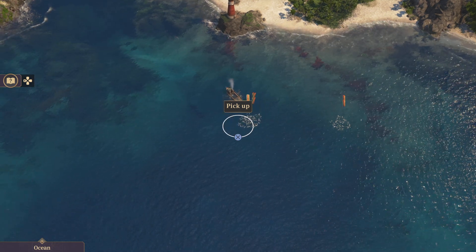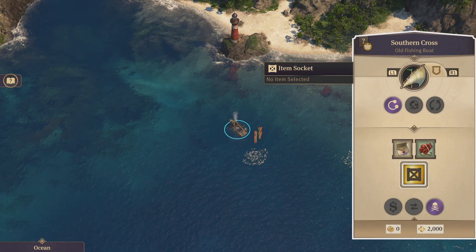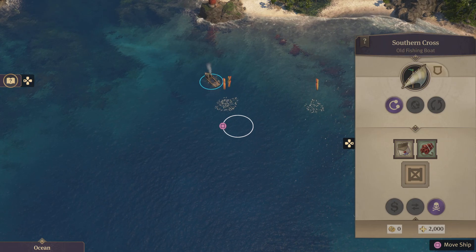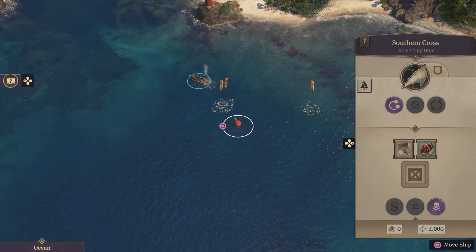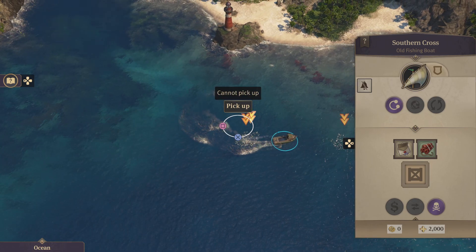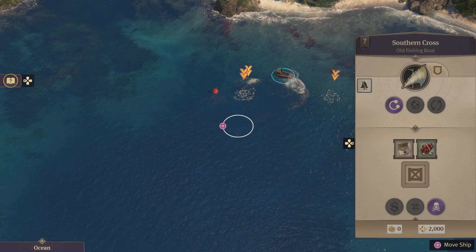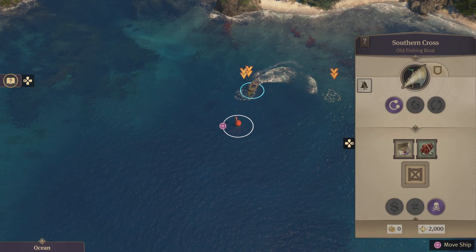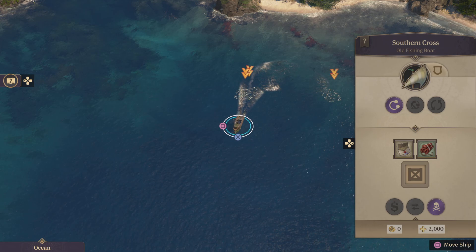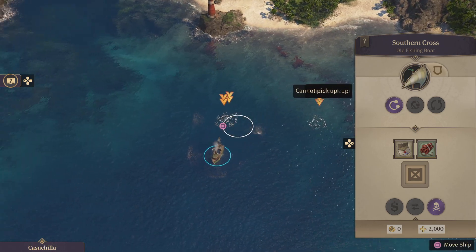Click on the fish, doesn't do anything. Literally nothing works. You try driving over them and it'll maneuver around them. I went right over one, nothing happened. Can't pick it up, can't pick that one up, can't pick that one up.